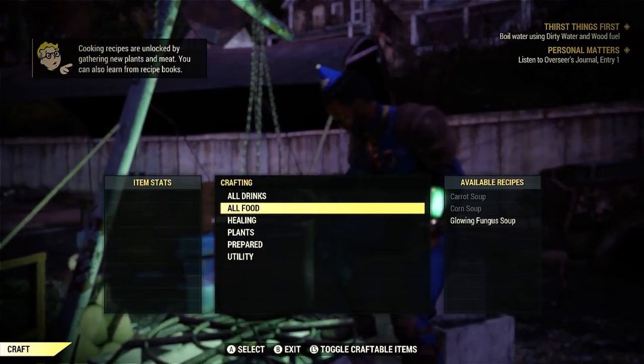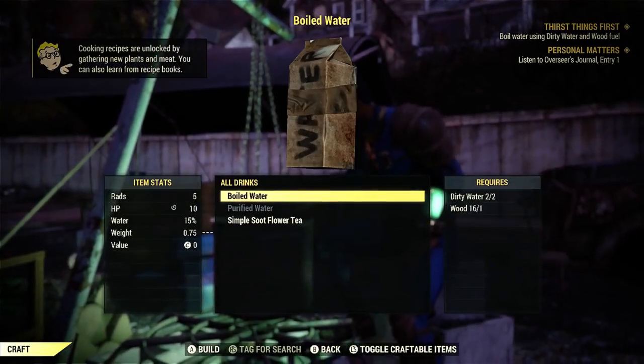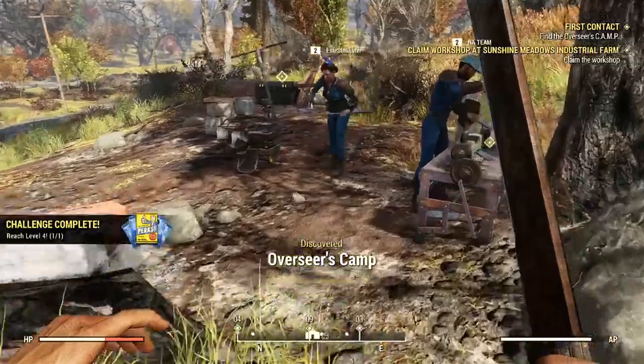First you're gonna want to learn how to boil water. You'll find a wood pile which shows you what to look for when looking for wood scraps and things like that for boiling water or cooking meat.